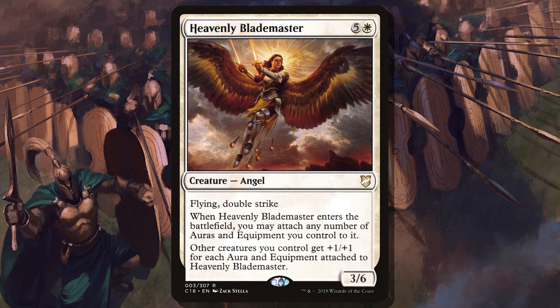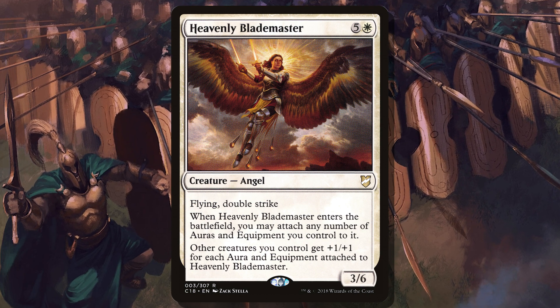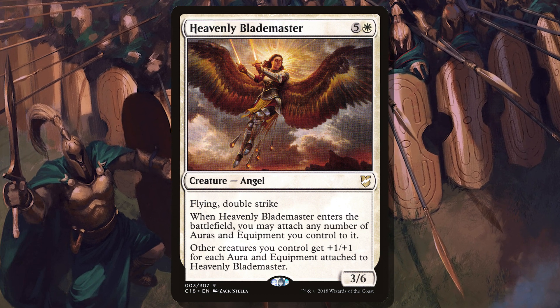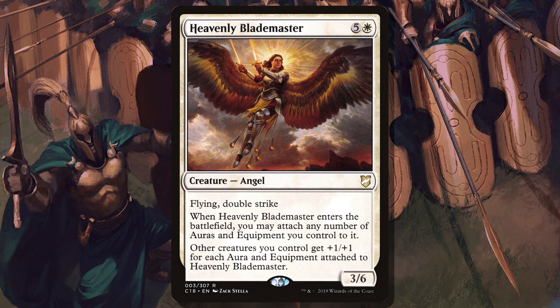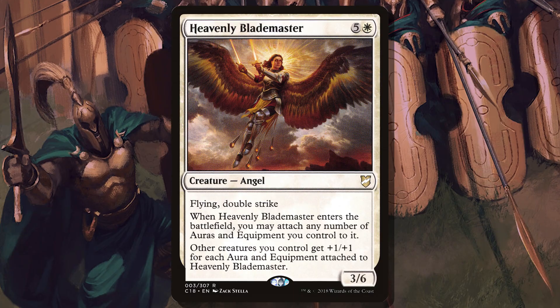If we want to suck up all the equipment onto one creature and attack with it, that strategy is supported by another reprint from this set: Heavenly Blademaster. Five and a white for a 3/6 angel with flying and double strike. When Heavenly Blademaster enters the battlefield, you may attach any number of auras and equipment you control to it. Other creatures you control get +1/+1 for each aura and equipment attached to Heavenly Blademaster. Not only does this give a huge anthem effect, it comes down, sucks up all the equipment, likely gets haste, has double strike and flying, and smashes in for tons of damage. Redundant effects in this deck are really good.